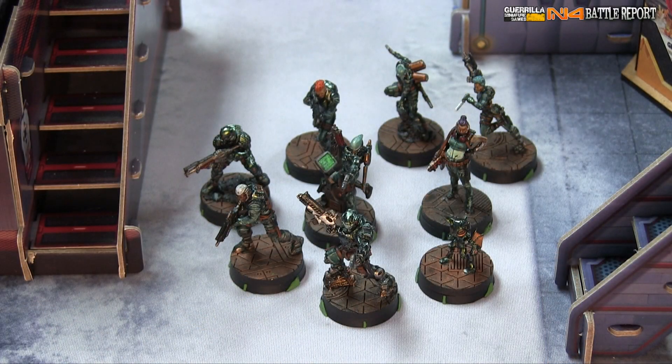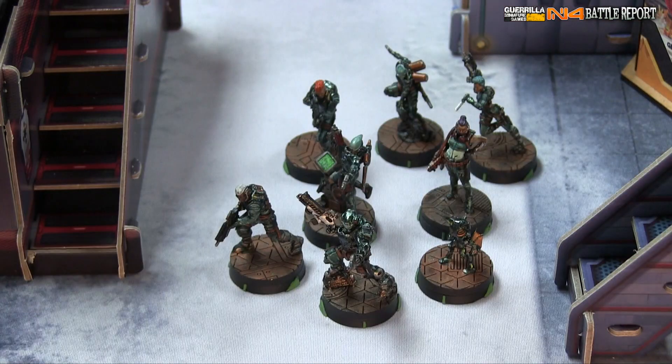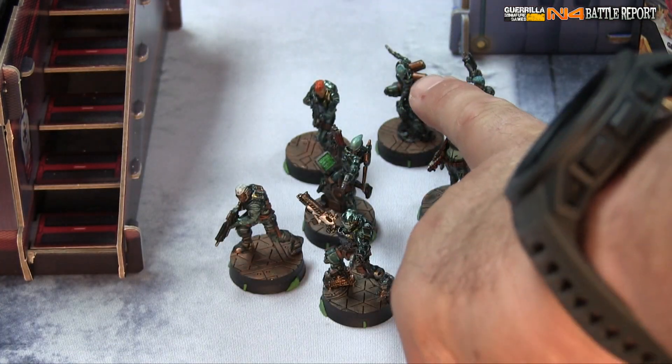Here is Colin's 200 points of Corregidor — one combat group. Starting off with an Evader up front with a multi-rifle and Panzerfaust. We've got three Algasils with white, orange, and blue hair, each with combi rifles. Jazz and Billy on the right. In the middle, a Hellcat going to be a paramedic for this game. And an Intruder with a heavy machine gun.